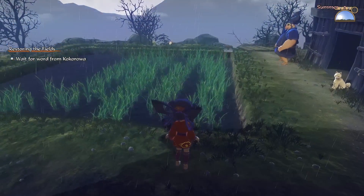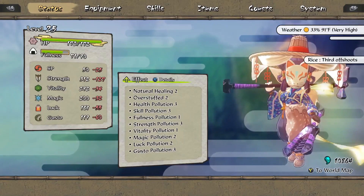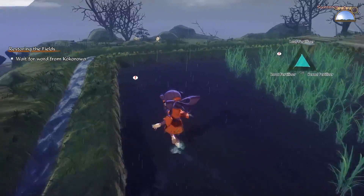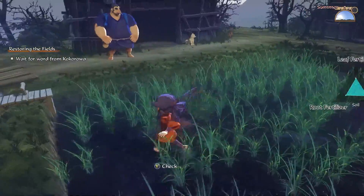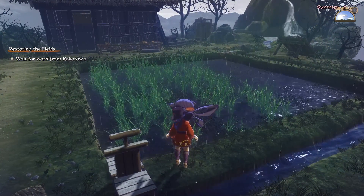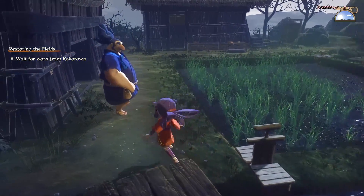Welcome back to Let's Play Sakuna of Rice and Ruin. We're in our third offshoot stage, and it's time to drain the rice, but it's still raining! I'm not sure how well this is actually gonna work, but we might as well give it a try. I'll let some water out so we'll let the rice drain and quote-unquote dry out, I guess. Anyways, while the rice is growing, we should probably get going.